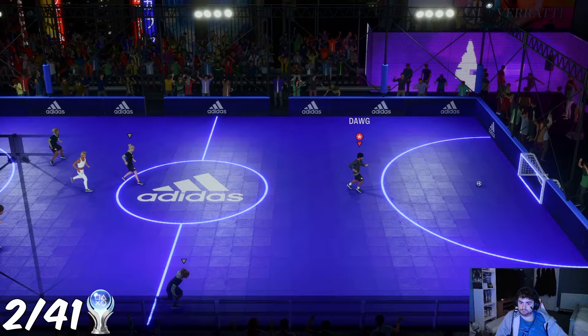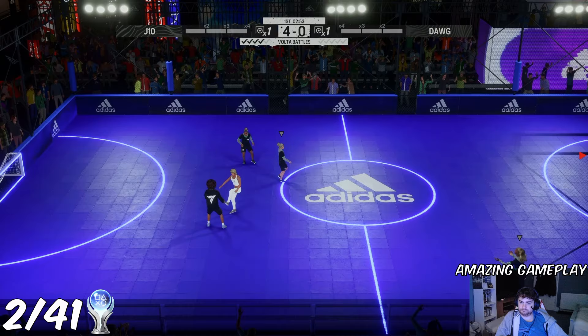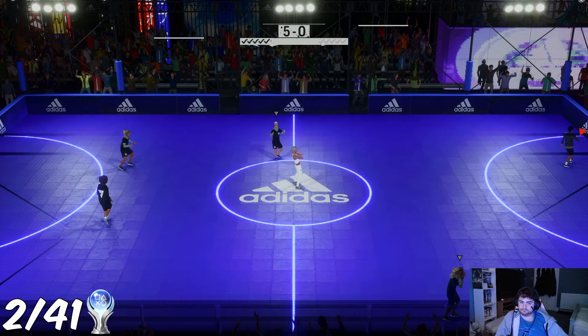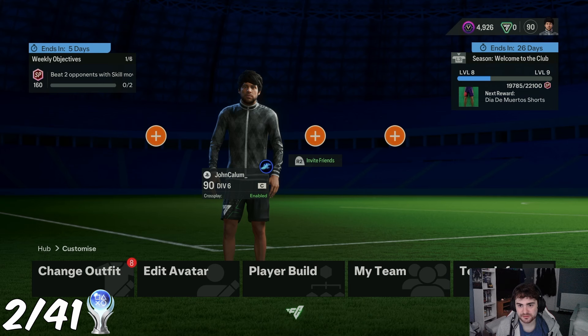Next up in Volta is the short grind of reaching overall 90 with your player. As no one actually wants to play this pretty boring game mode, like the last three FIFAs, the easiest way to get this trophy is to go into an offline Volta Battles match on the hardest difficulty, score five own goals, and repeat until you level up enough. This grind has been reduced since last FIFA and can be done within about 15 minutes. Having just applied those skill points, we've hit level 90 — there it is, Volta's Best.